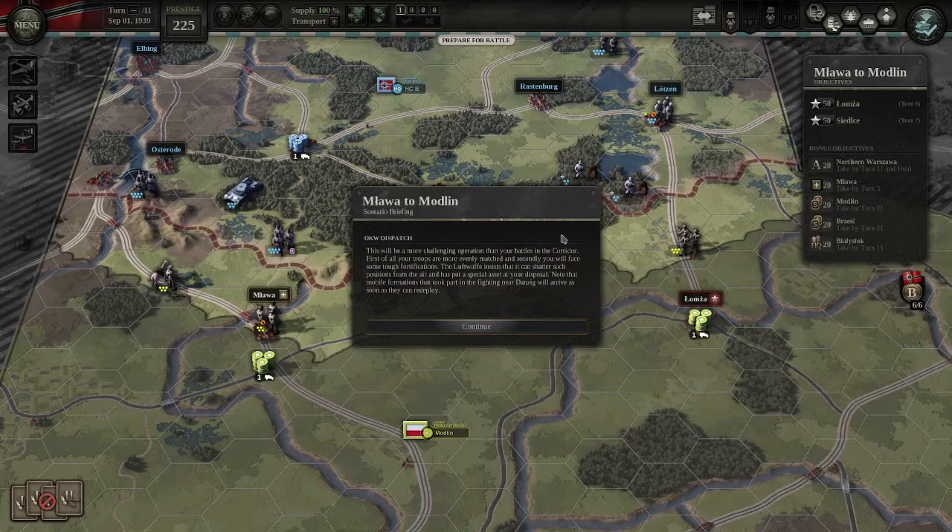The Mlava to Modlin scenario briefing reads that the OKW dispatch says this will be a more challenging operation than your battles in the corridor. First of all, your troops are more evenly matched, and secondly you'll face some tough fortifications. The Luftwaffe insists it can shatter such positions from the air and has put a special asset at your disposal. Note that mobile formations that took part in the fighting near Danzig will arrive as soon as they can redeploy.